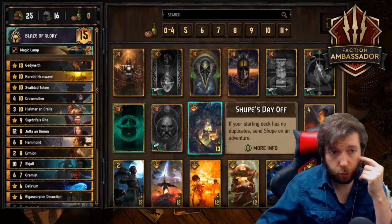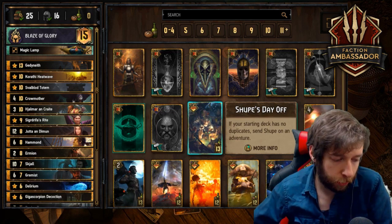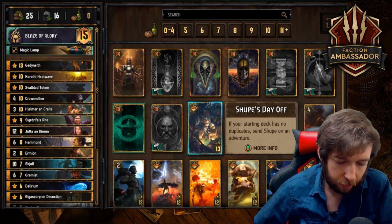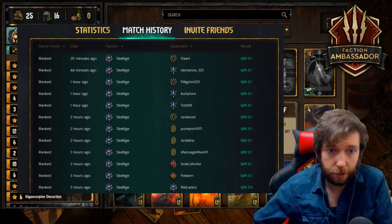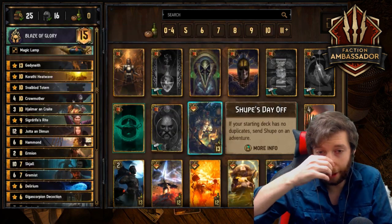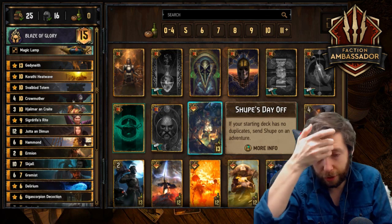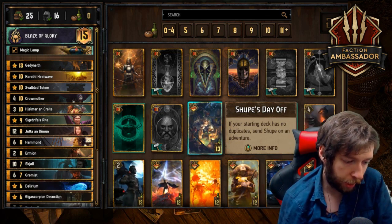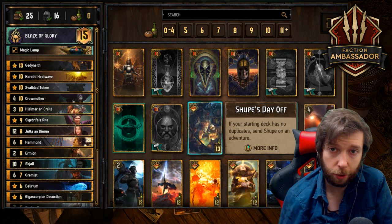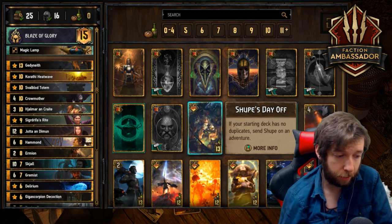Hello everybody! 12 and 0, blaze of glory — why blaze of glory? Because I think it's an underused ability. Rank one — don't believe me? There's a picture. The reason I did a rank one is because if you're watching this video, you're probably trying to get to pro ladder: 12 straight wins, rank one. So if I can do it, you can do it.